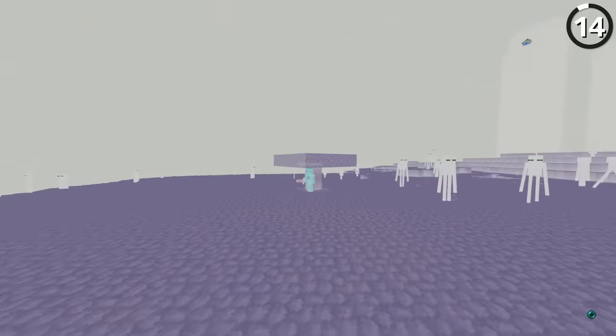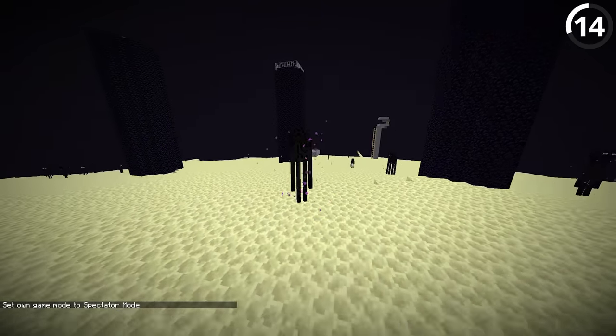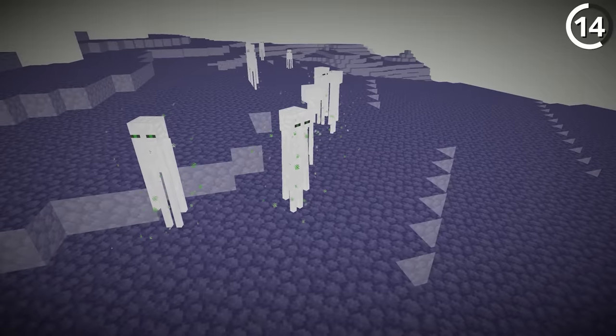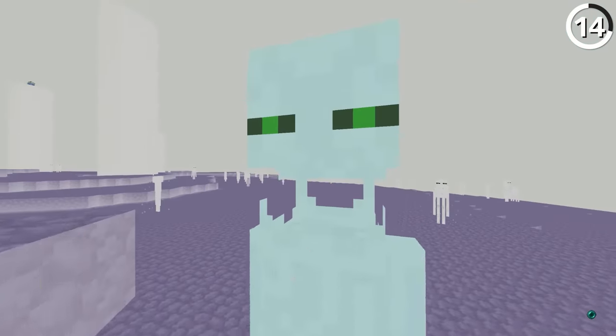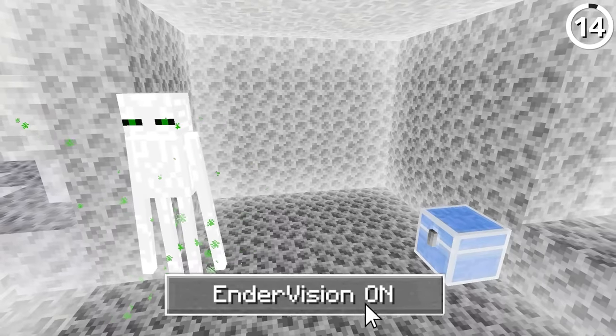This is how we see the End, and this is how an enderman sees the End. If you go into spectator mode and choose an enderman, it applies a filter to invert all the colors — meaning they see the End as an island of blue stone on a sea of white, with the ender dragon also having green eyes. And to them, cobblestone looks like endstone does to us.